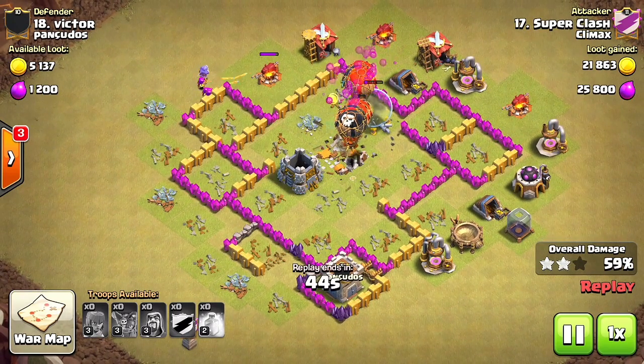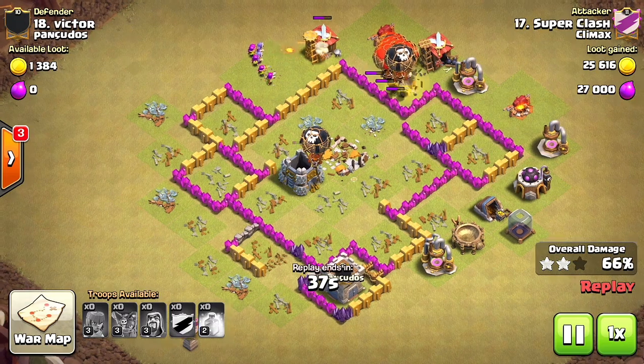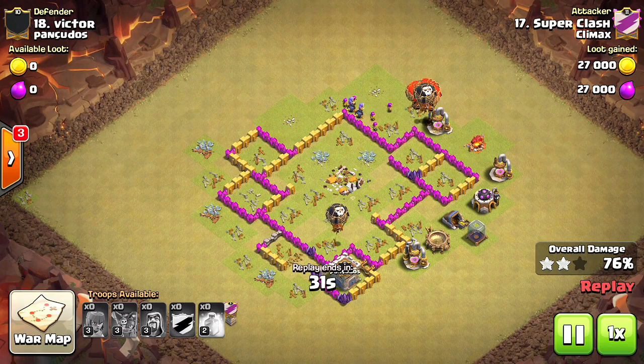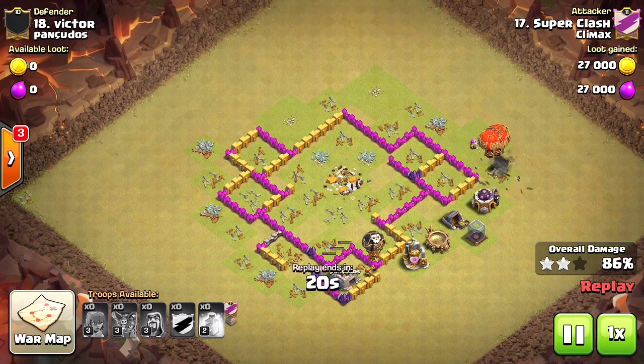You can bring one balloon or one hog for luring the clan castle troops if you have that, and I don't believe Town Hall 6s have hogs. You can bring rages — I believe Town Hall 6 has rage. You can also bring heals to heal your balloons; they're actually gonna be really useful. So maybe a combo of one heal, one rage, just to help it out.